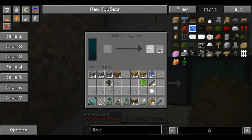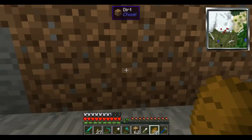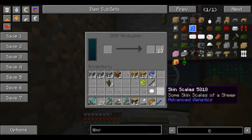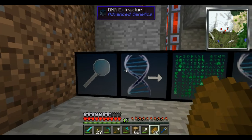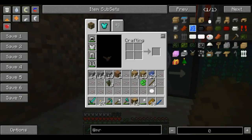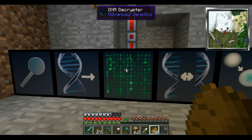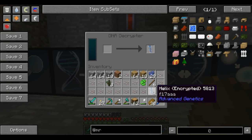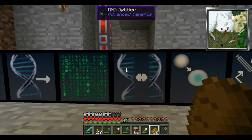It looks like I have a zombie genetic thing, which we'll run through anyway. So basically to start off, you're going to put this skin scale into the DNA analyzer. When you get out, you're going to get that white cell, and you're going to put that into the DNA extractor and it's going to give you the helix. Then you're going to put the encrypted helix into the DNA decrypter, and you're going to get an outcome of whatever you get.